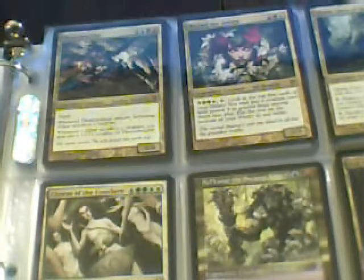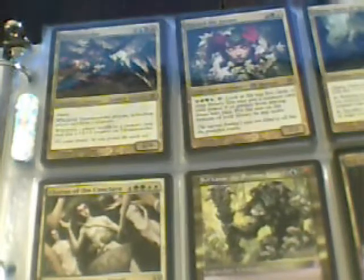Thraxamundar, Mael the Anima, Ghave, Guru of Spores, Chorus of the Conclave, Solkanar the Swamp King, Evil Twin — I've got three of those, I don't know if I have the other two in here. Teferi's Moat, Bladewing the Risen, Dromar the Banisher. I have Oros the Avenger, Titanic Ultimatum, Worm Harvest. Grimgrin's not for trade.